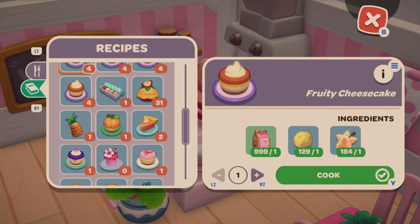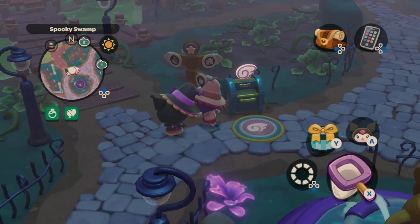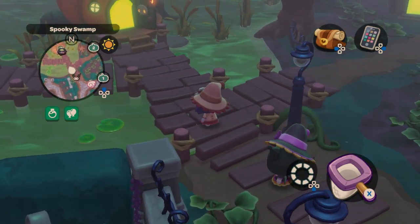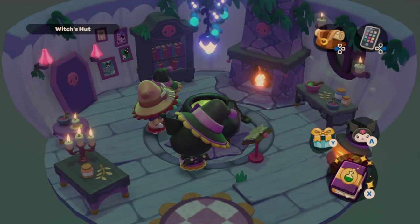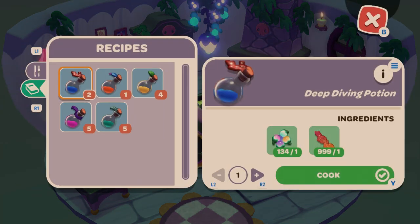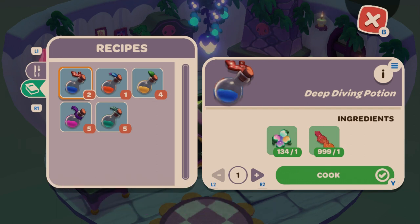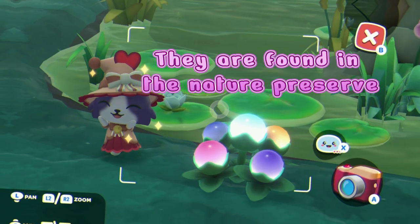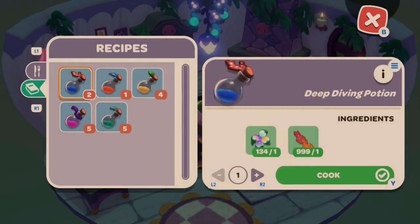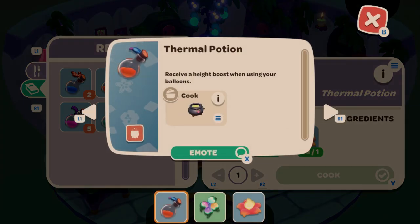Moving on to the Spooky Swamp — we're going over to the witch's hut where we make witch's potions. There are five different potions you can make. The Deep Diving Potion requires a glow berry and a sugar kelp, and it helps you swim faster while underwater.